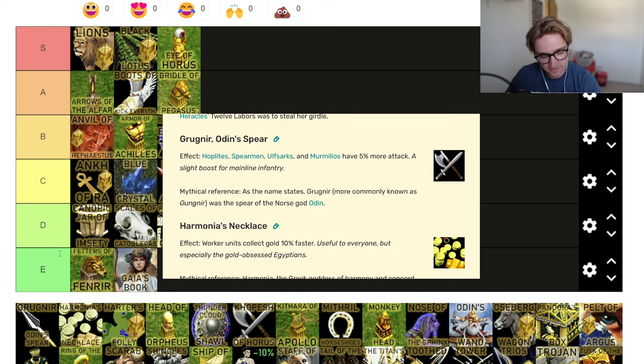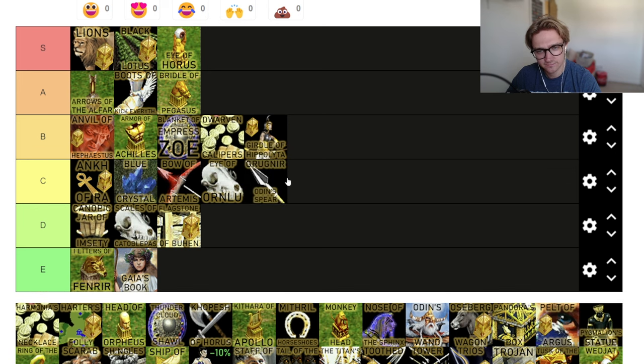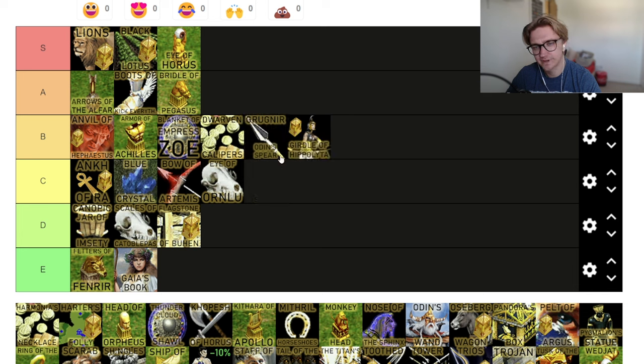Grugnir — Odin Spear, hoplites, spearmen, ulf sark, and mirmillo have 5% more attack. This feels better because you're getting extra attack on something that has a decent amount of attack. 5% on your hoplites that have like 10 damage — maybe they're doing slightly more, getting through a little bit more armor. It's basically like half a copper weapons upgrade. Maybe if you've got loads of them and you're taking down a town center, you'll see the benefit. I'm going to put them B tier for now, maybe I'll go back and change them.